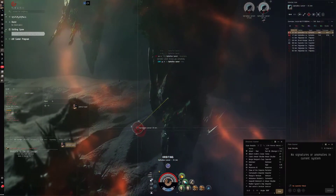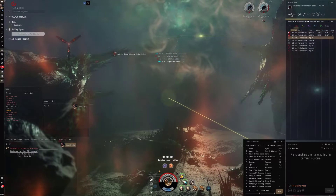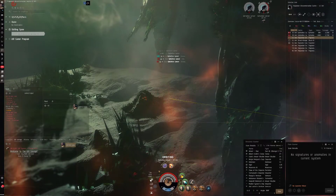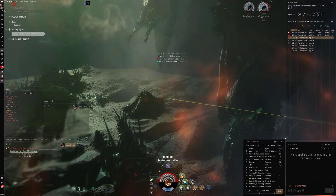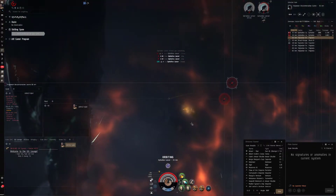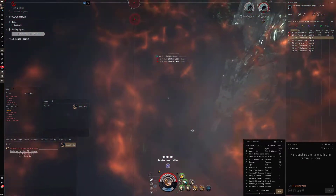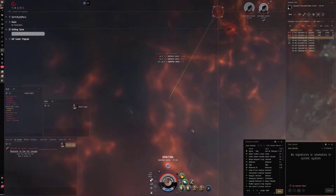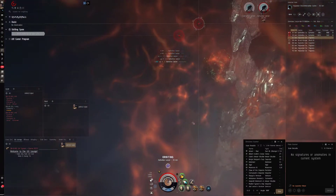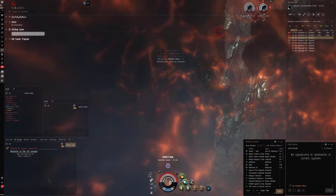Alright, we have two more enemies. Once we get to the last one we should probably approach that cloud structure. What does it do again? It might help shield boosting but I don't have shields so it doesn't really matter. I think it said negative 30% to duration which makes the cycle quicker, though I'm not sure it helps the capacitor.